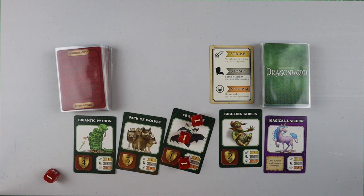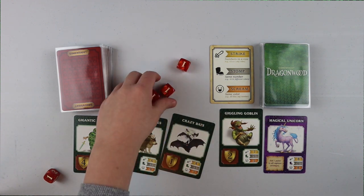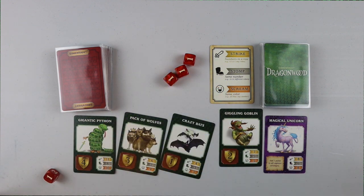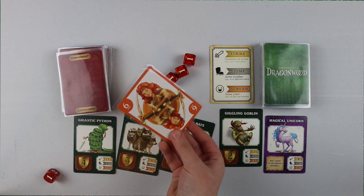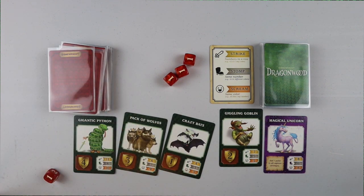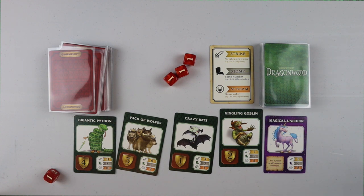Here's another scenario for a turn: you're like, 'Oh man, I don't have enough cards, I have this and I want to defeat the Magical Unicorn.' So you can just draw a card, make that part of your hand.